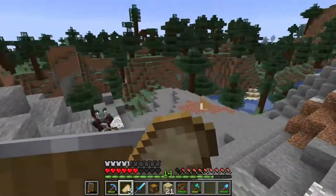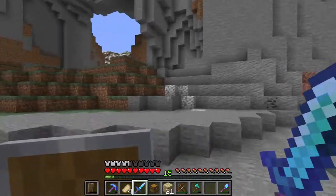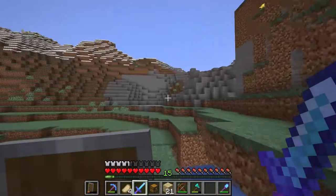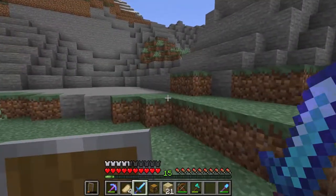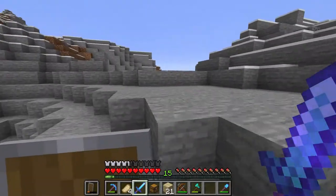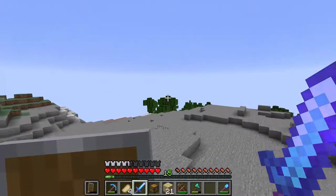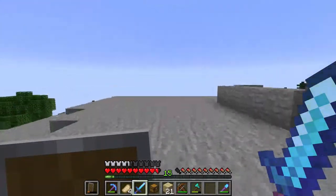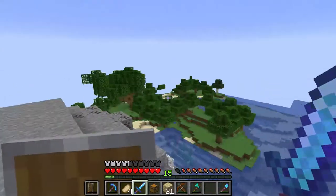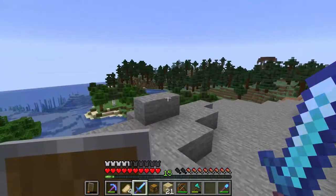It was absolutely cold in here. Normally this pillager shouldn't be able to find me, but because of the new AI they can find me. If you turn on hitboxes there's a red line that shows what a mob can actually see — that's really cool. People can check out those pillager outpost builds because they're really well made, absolutely nice.